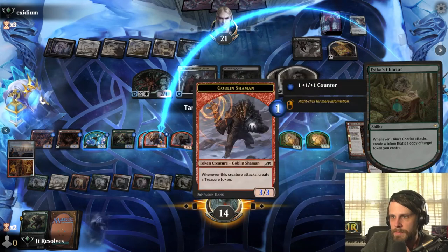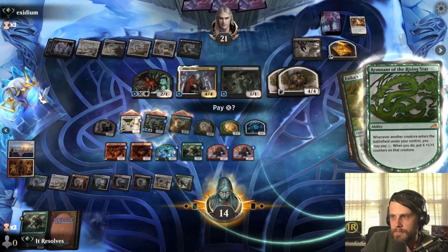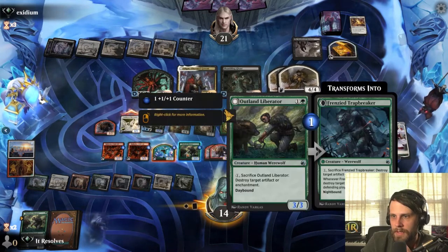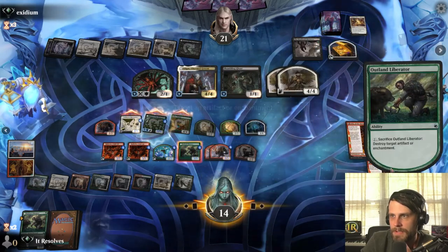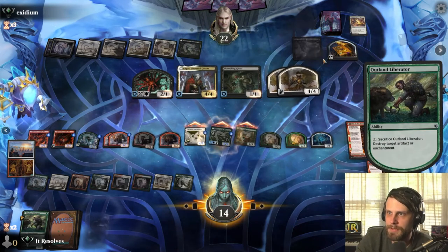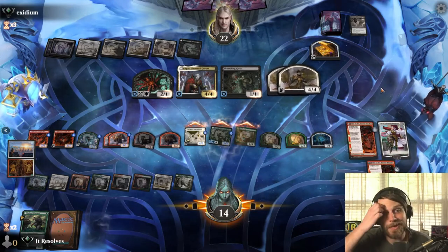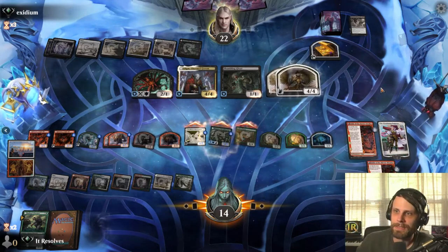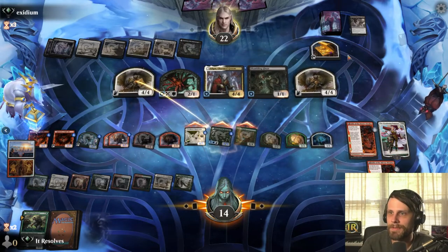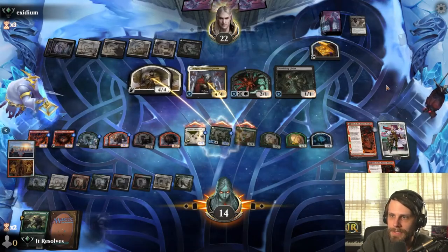They do have indestructible stuff. Let's copy you. I'm going to decline, and I'm going to go ahead and sacrifice this to kill the Meat Hook — I don't want them to get the Meat Hook triggers off of this. I feel kind of okay — we've got a lot — but they do just have sweepers. We see they've got Meat Hook Massacres, so I'm curious to see how this actually goes.